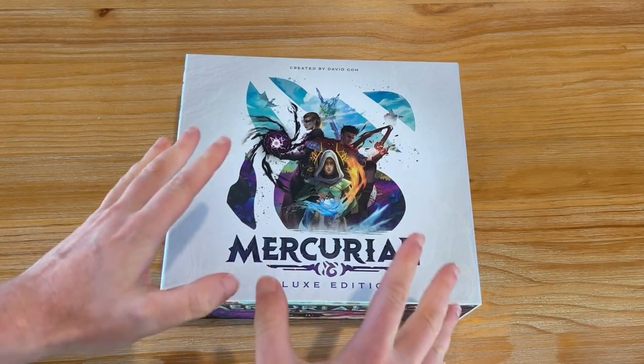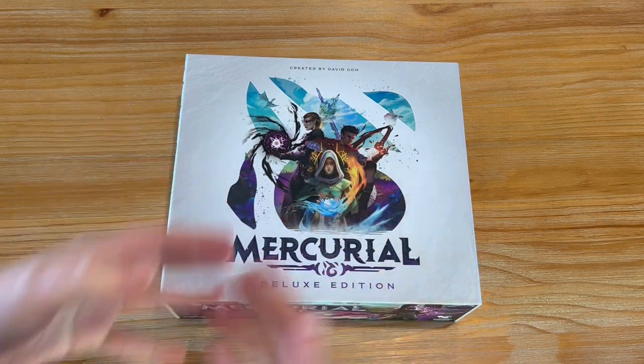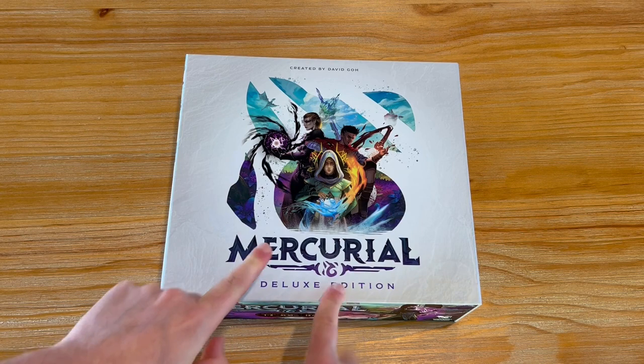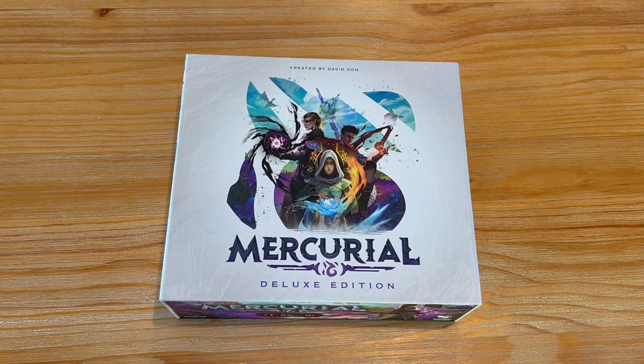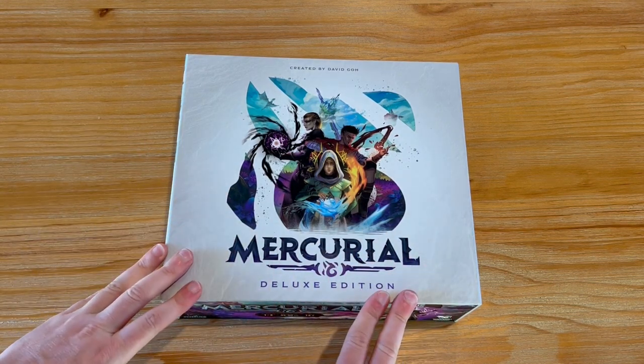Hey Solace, Agent Solo Matt Rice here. Another Kickstarter has arrived at the door — Mercurial, the deluxe edition. I think it was the Frontiersman pledge I did, so this is the deluxe edition with the stretch goals on the side. I didn't go for the playmat, but I just want to show you an unboxing of this game that's come in.